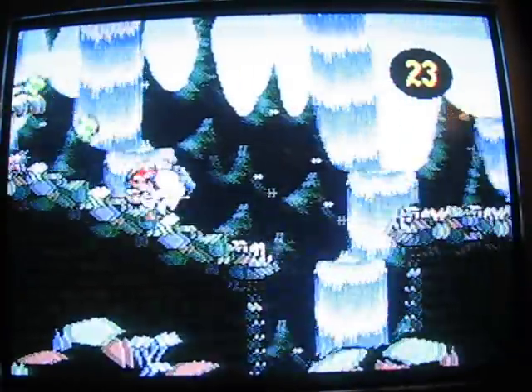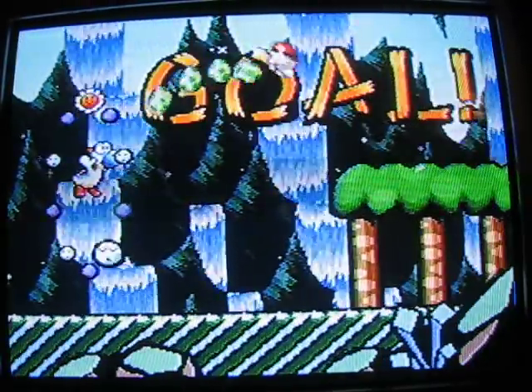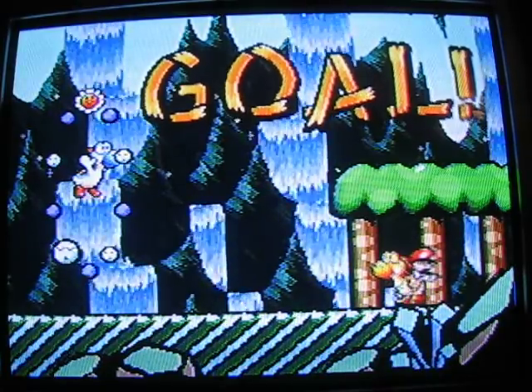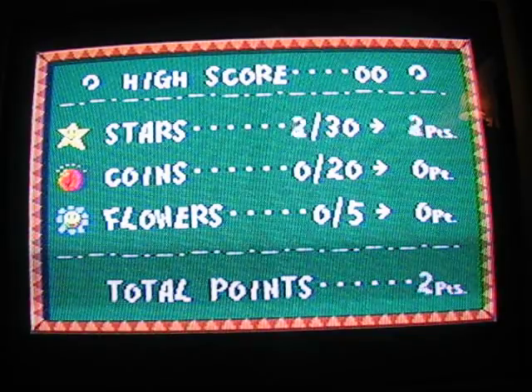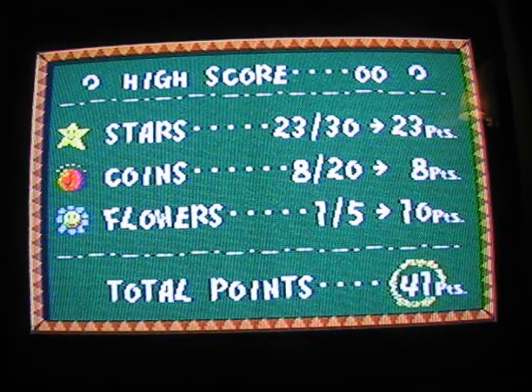I've still got watermelon seeds by the way. When you bounce off an enemy and hold the flutter button — or the jump button — he'll flutter much much higher than you normally would. That comes in handy on some levels and I think it's even required in some places to get the perfect score on others.